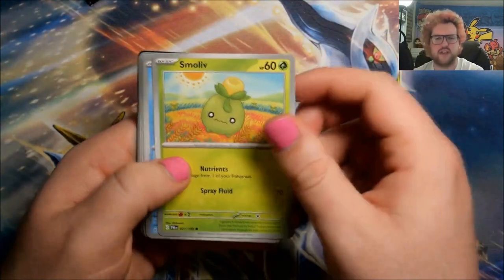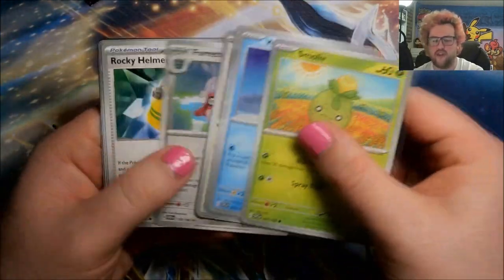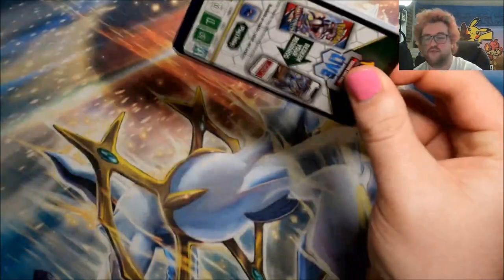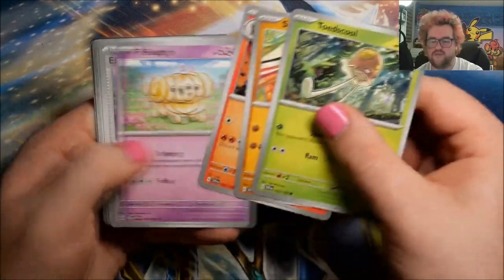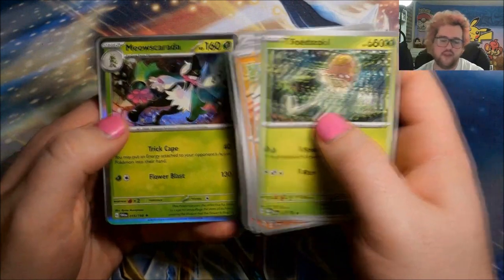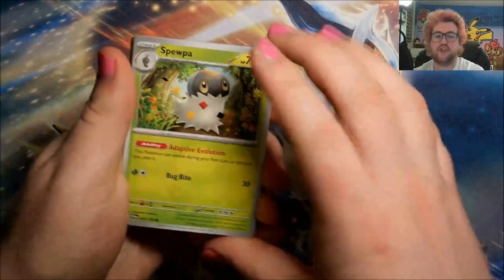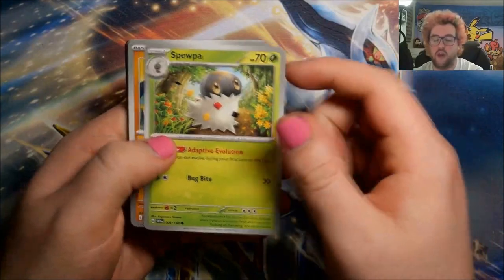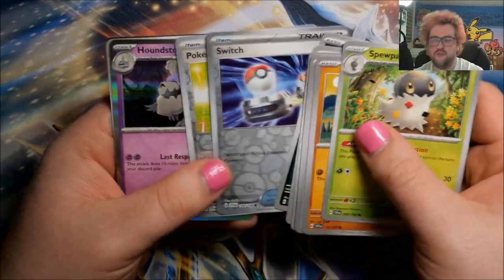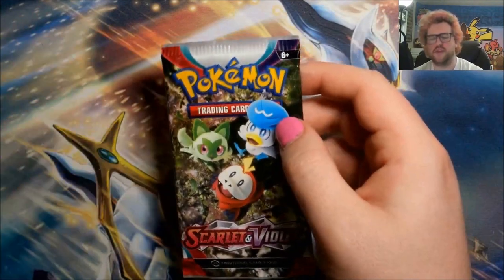I've kept all the packs kind of separate so I'll be opening the Pokemon Center ETB ones first — not that it really matters. Reverse Poké Gear 3.0, an illustration rare Dondozo — this was one of those we hadn't seen yet, fantastic — and a Kingambit. We honestly might be at the point where Laura's set ends up being basically done within one week of the actual release because she is also going to be getting multiple boxes this weekend.